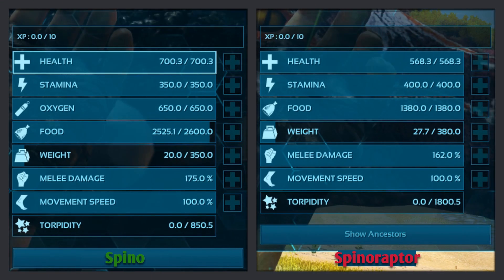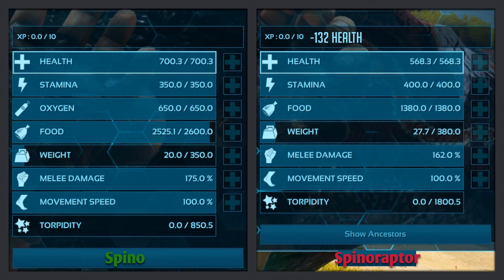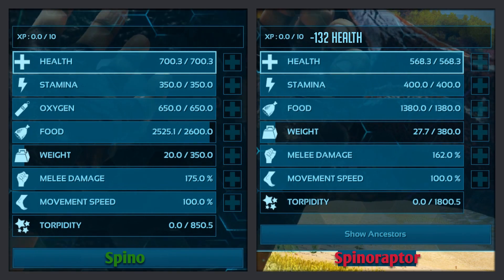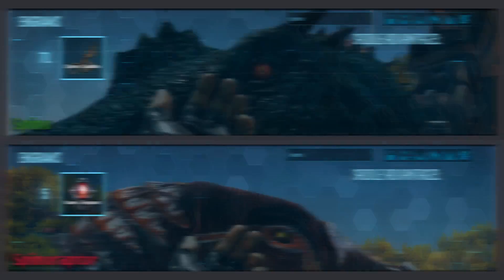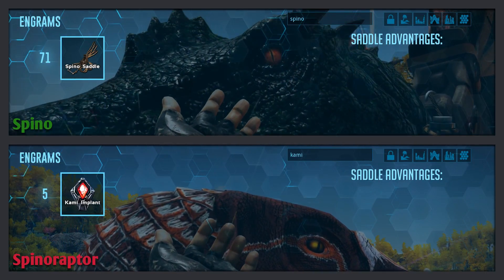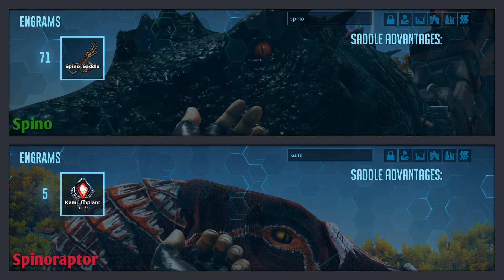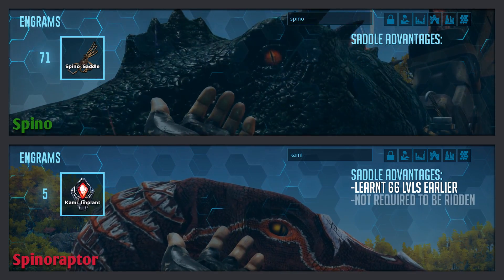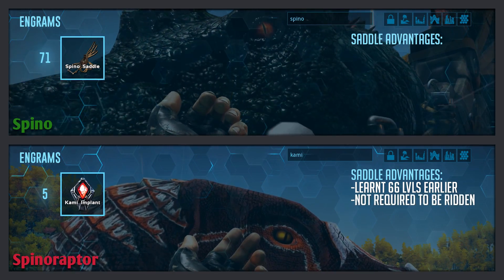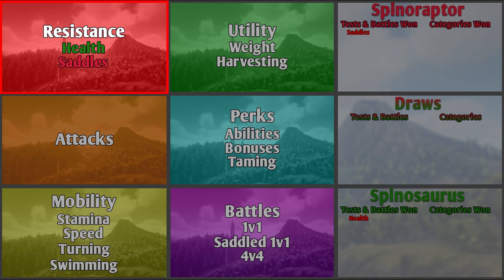The Spino has 700 health, and the Spinaraptor has 568 health, which is 132 less — the Spinaraptor's health is 81% of the Spino's. The Spino's saddle can be learnt at level 71, while the Spinaraptor doesn't have a saddle; it has an implant learnable at level 5. It doesn't need this to be ridden, but it gives the same amount of armour as a saddle would. Spinaraptor wins the saddles test. The resistance category is a draw with 1 win per creature.